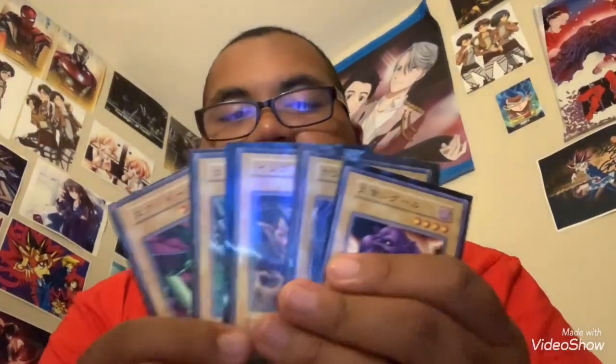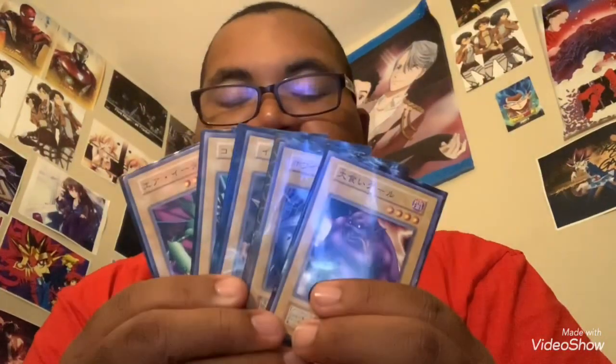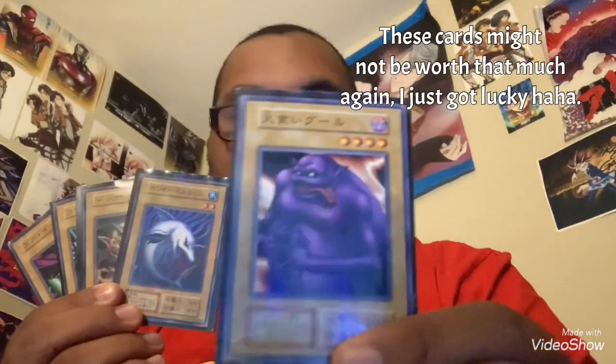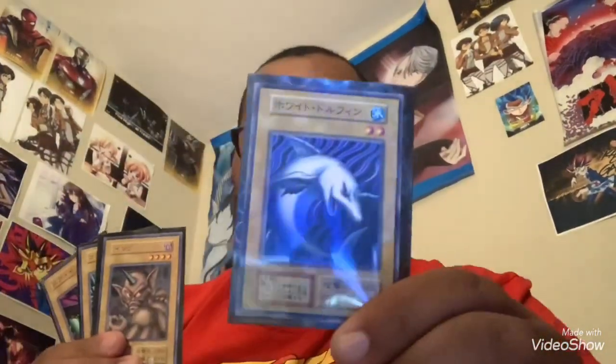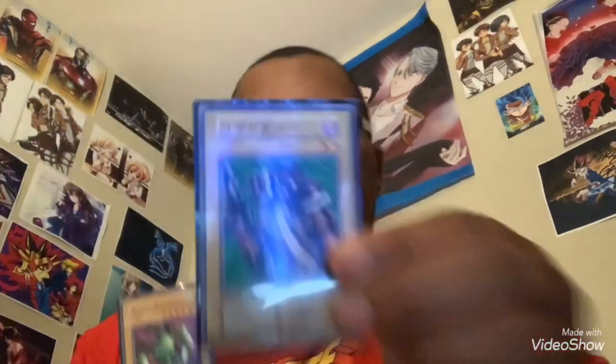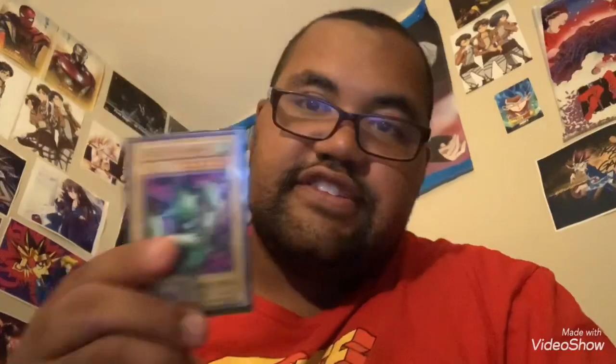Some people ask me how much did these cards cost, because they're in mint condition and they were only released in Japan and never made it over here to the U.S. Well, I got these cards for very, very cheap. Here are the prices of each individual card: Ghoul with an Appetite — $1. White Dolphin — $15. Horn Imp — $5. Cyber Commander — $5. And Air Eater — $6.